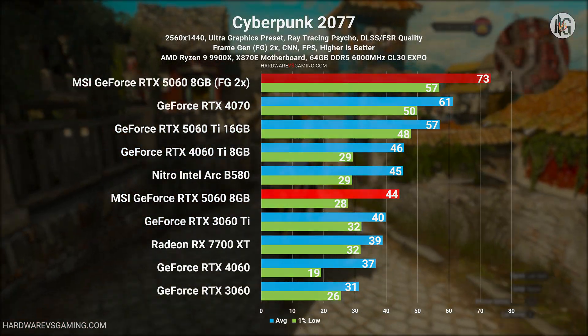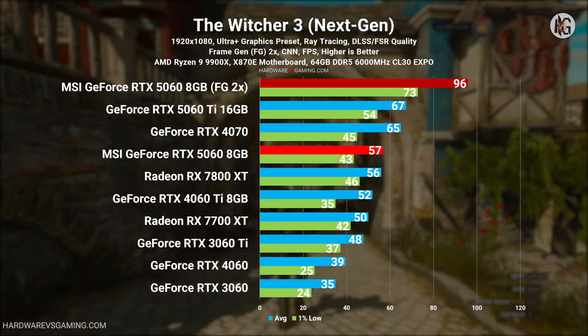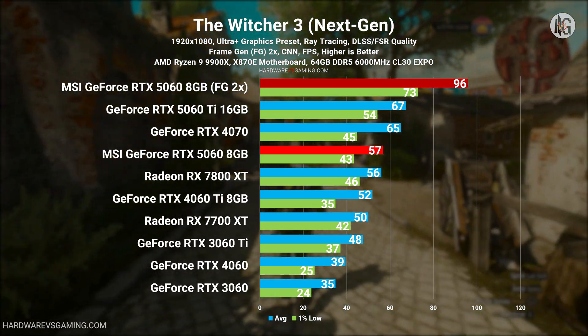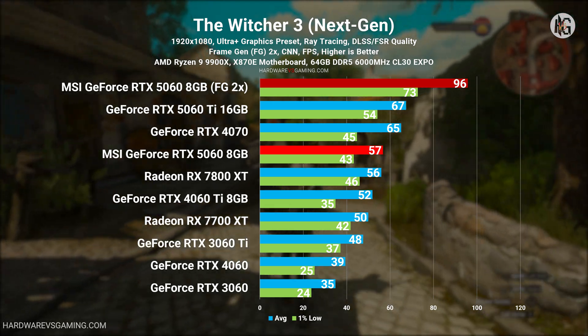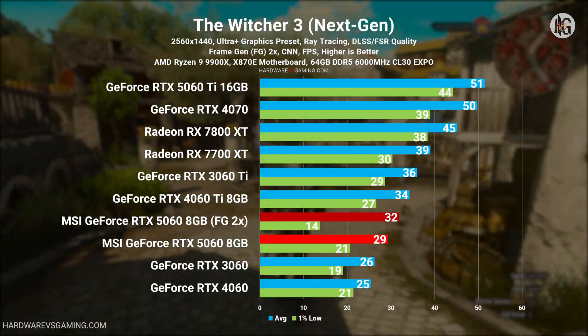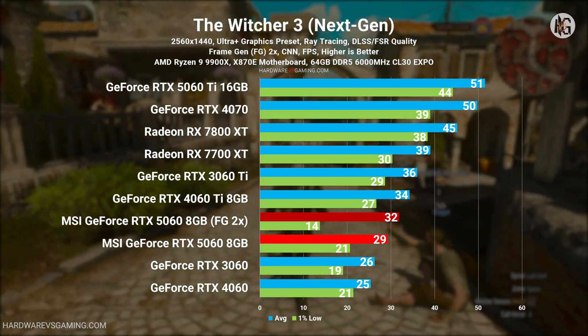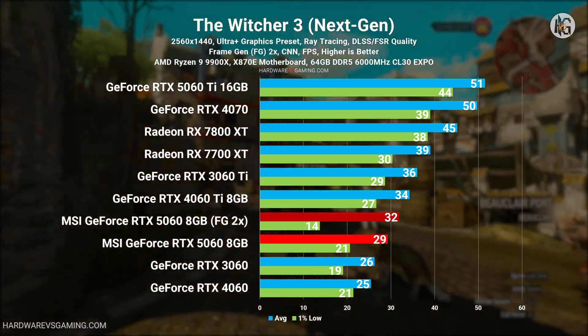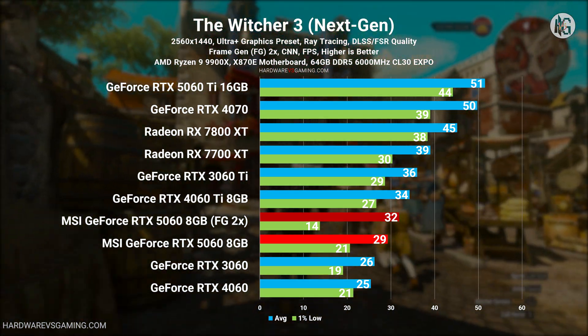While benchmarking Witcher 3 with ray tracing and frame generation enabled, the game stuttered and dropped frames midway, almost as if it were buffering or running out of memory. I observed the same behavior in Cyberpunk 2077 when testing at 1440p. This highlights a clear limitation of frame generation — its effectiveness relies on a high and stable base frame rate.